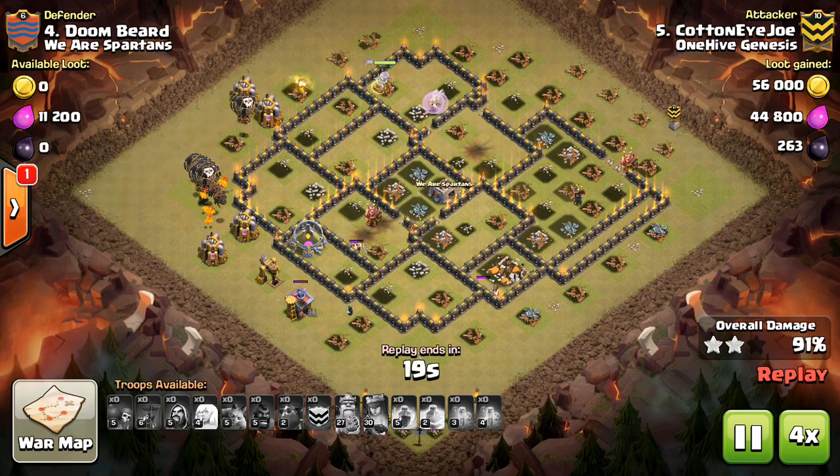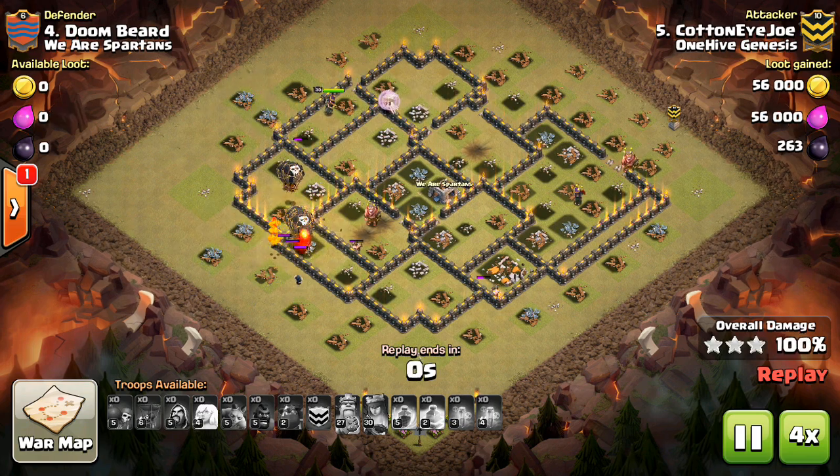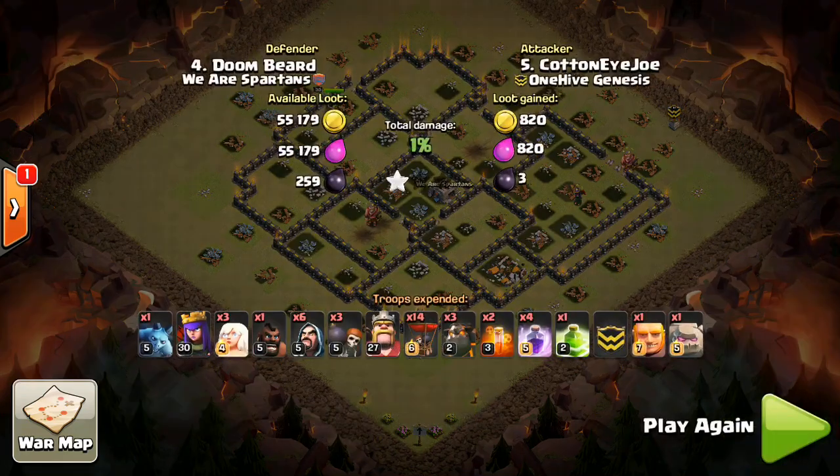Finally, sometimes you want to send in your Balloons and Lava Hounds a little bit earlier than usual to protect your Kill Squad. You need your Queen for cleanup often, or else you'll run out of time.